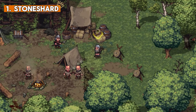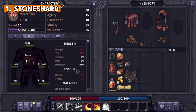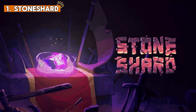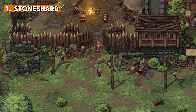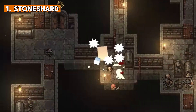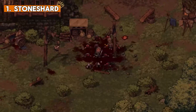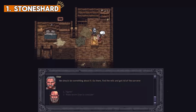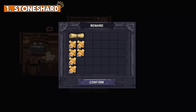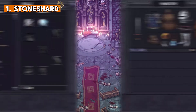Last but not least is Stoneshard — my favorite game on the list. This gorgeous pixel art game is as satisfying as it is brutal. This is not your typical RPG but a challenging and satisfying experience. You will have to think a lot and be careful. This game is about a medieval mercenary traveling across a war-torn kingdom to fulfill contracts, fight, mend your wounds and develop your character without any restrictions. There is no hand-holding and the game will punish you for your bad decisions.